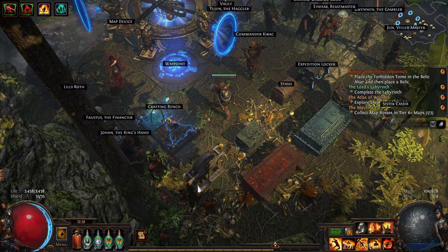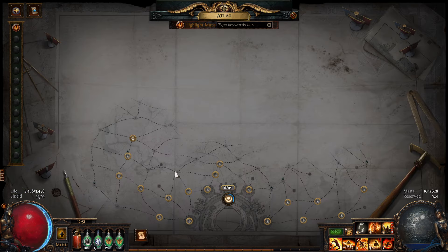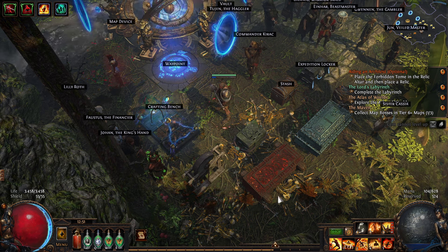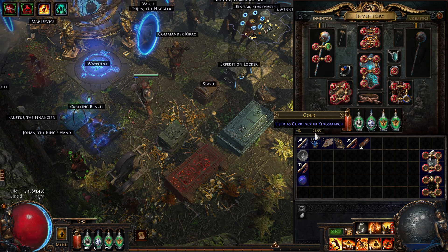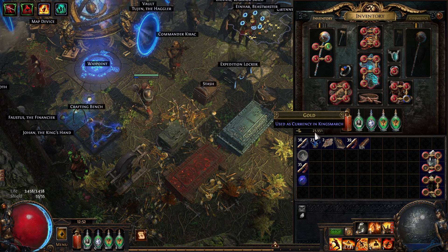Hey guys, KP Shamino here with a new video for Path of Exile 3.25. In this video I'm going to talk about my gold strategy when you start doing maps. I started maps today — didn't unlock that many maps, so just did tier ones to tier fours. I still wanted to get a nice amount of gold and found something that worked really well. It's only seven hours in and it's going to make you 20, even 30,000 gold every hour.